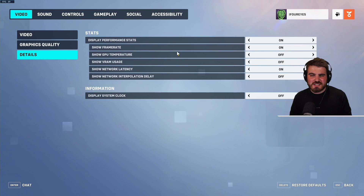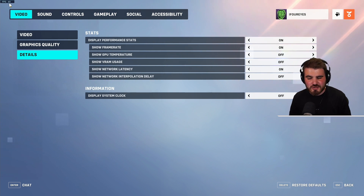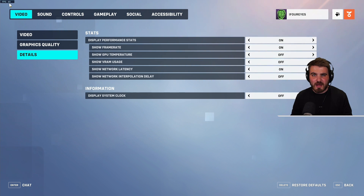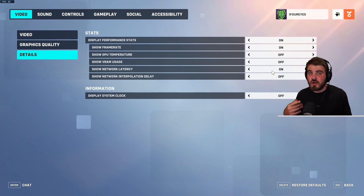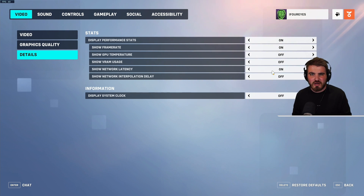In the details section, display your performance stats and turn on frame rate and network latency — these are the two most important things. Frame rate is capped at 60 in the menus but in-game you'll see your actual FPS to check if your settings are helping. Network latency shows your ping, so if you start lagging you can see you've got high ping and know that's why your shots aren't landing — not that you're just bad at the game.